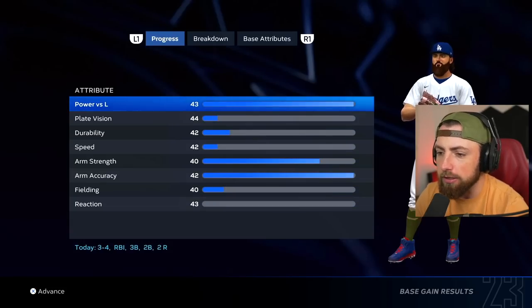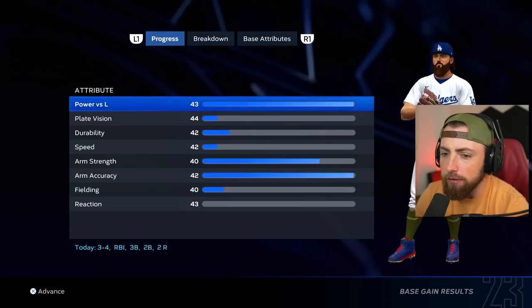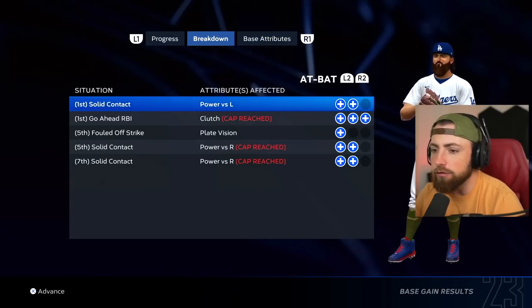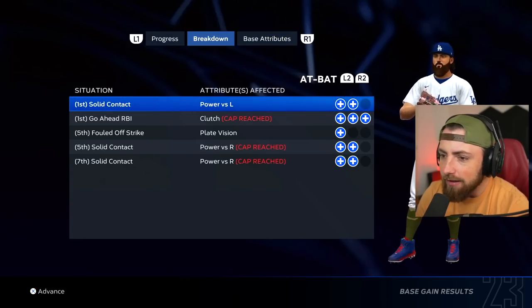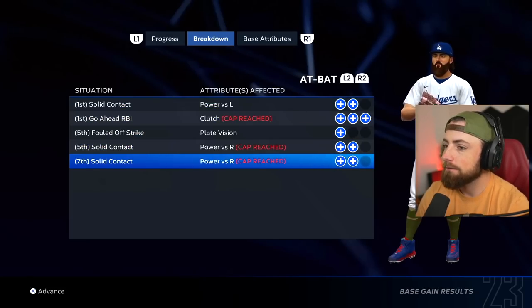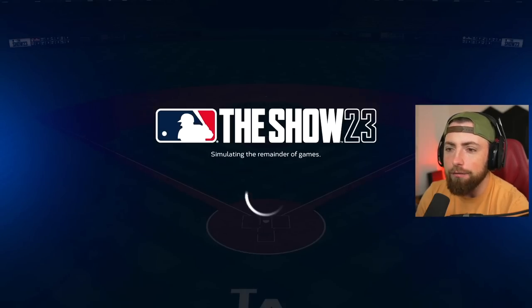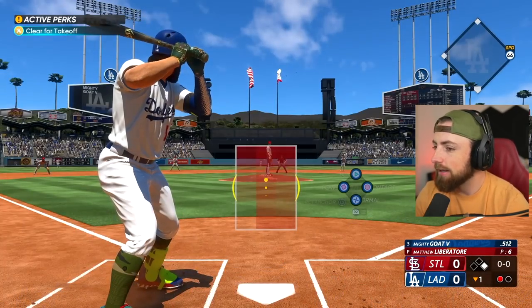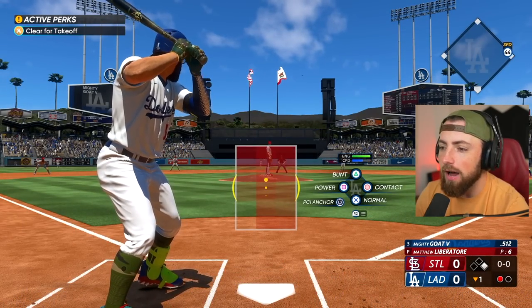Let's see how my attributes are looking. Power versus lefties is at 43 — I just don't know what the highest it can go up to is. Oh wait, cap reached. My power versus righty is already maxed out? Are you kidding me? I had no idea. Interesting. I don't know if the camo equipment got me there or if I was already there.